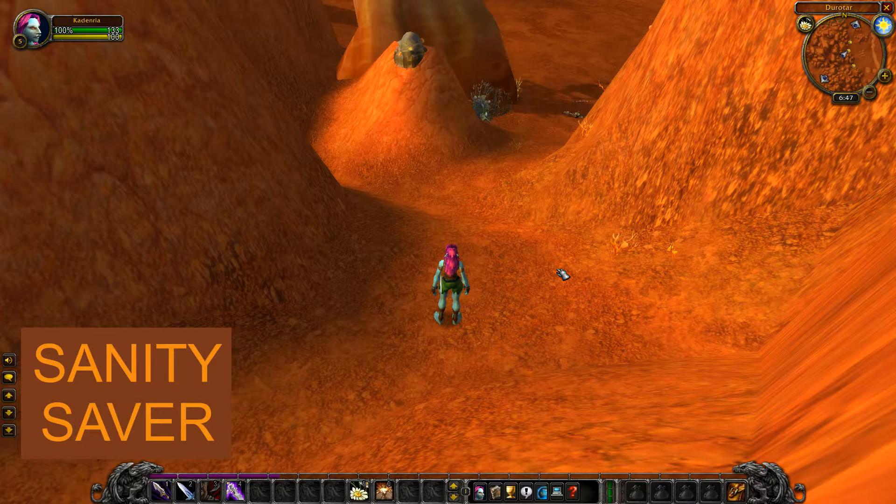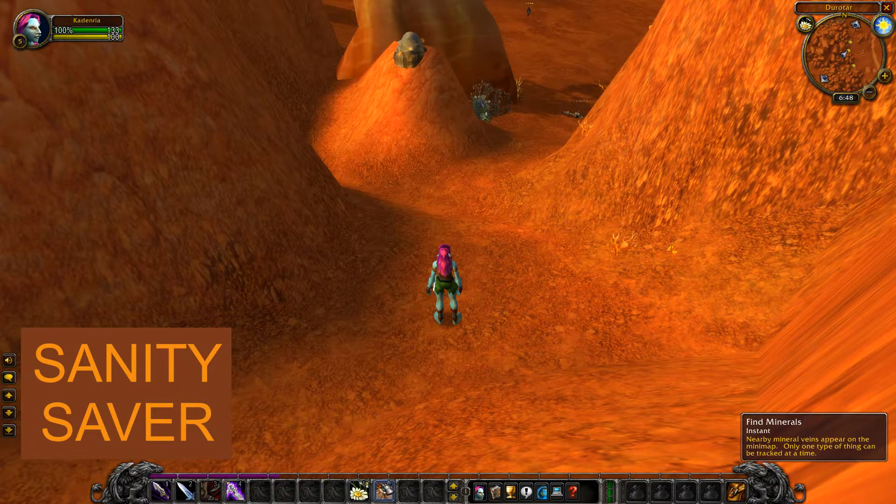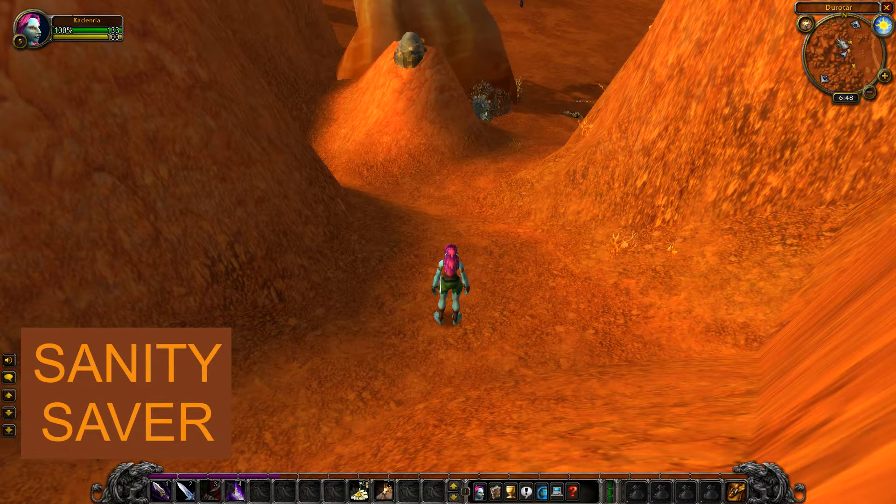Vanilla World of Warcraft did not allow you to track both minerals and herbs at the same time on the minimap. If you look here, I can see the different herbs right now, but I cannot see this copper vein, even though I have mining. Once I switch to fine minerals, I can see the copper veins, but not this silver leaf. So I can switch between these two, but I can't track both at once.